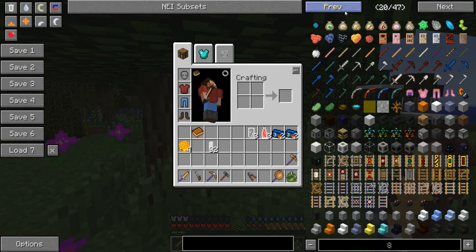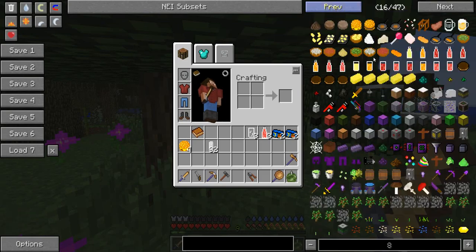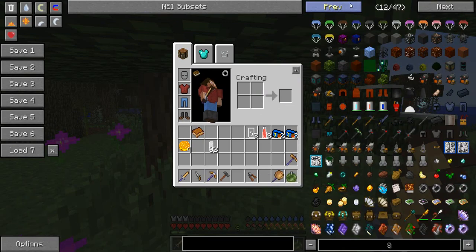I wanted a lot of multi-block structures, so you'll find that Mine Factory Reloaded and the Jaffa Factory are in here. I love this mod. You'll find that single-block power generation has been disabled in favor of Immersive Engineering multi-block, which is really cool.